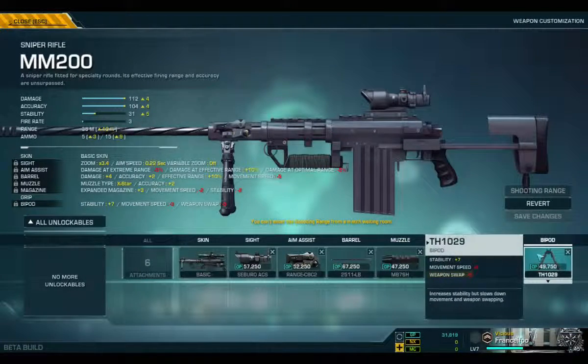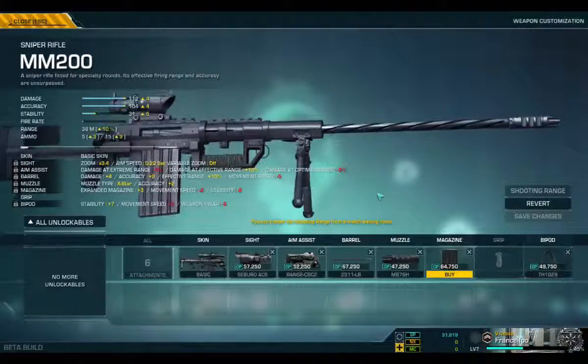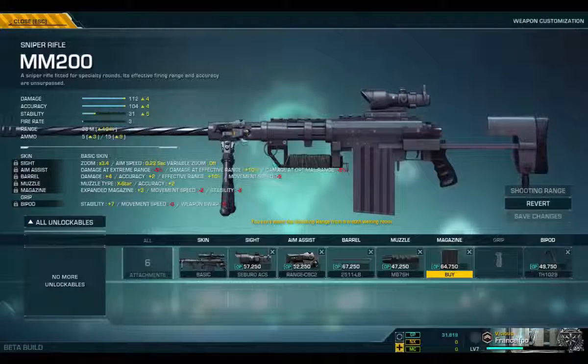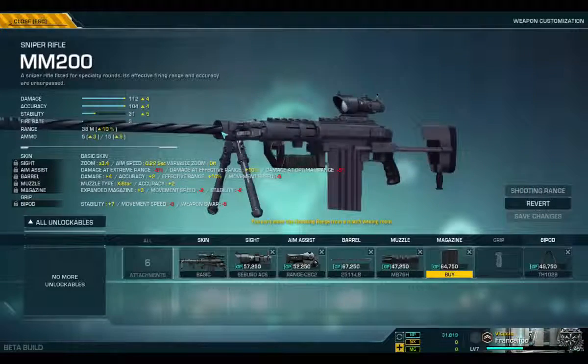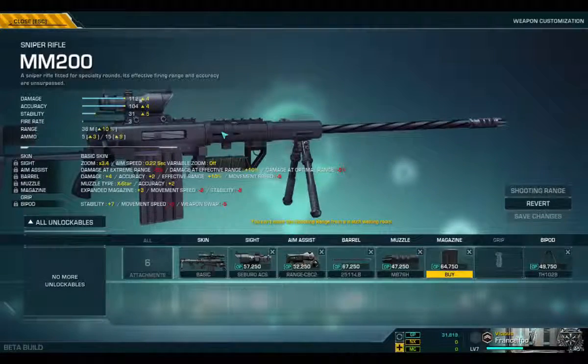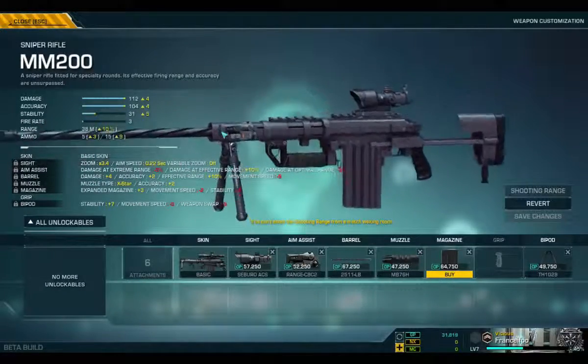This muzzle helps with less recoil, extended mag for obvious reasons, and then a tripod. There's no grip, but you wouldn't expect a grip on it. It looks great. Look at the damage — it's incredible. Accuracy's gone up a little bit. The stability's crazy. We can do nothing with the fire rate, which is a shame, but I'm hoping with this build it'll eventually be a one-shot sniper, guaranteed when it's above the waist.